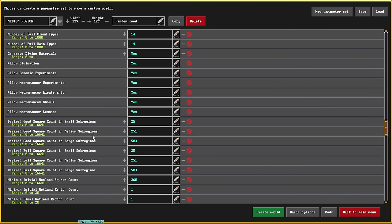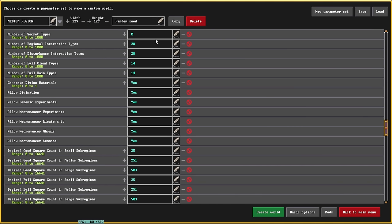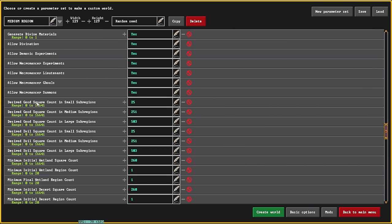Now that we've covered all of the basics, let's get to generating. The first thing we're going to do is try to generate a very good world. I'm going to scroll up and go to 'Secret Types' and set that to zero so we have no necromancy. Then I'm going to set the amount of good count in small sub-regions to 5,000, medium to 5,000, and large sub-regions to 5,000 as well. Then I'm going to set all of our evil biomes to zero — no evil biomes, no resurrecting biomes, no undead, and no necromancy. This should ideally just be a paradise filled with fairies and unicorns.